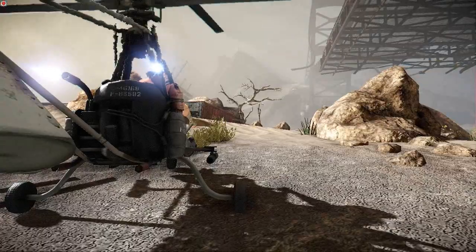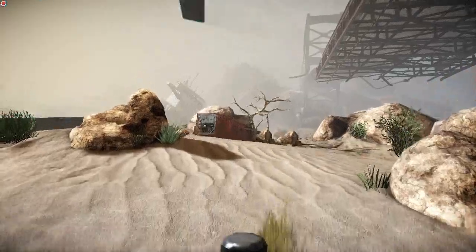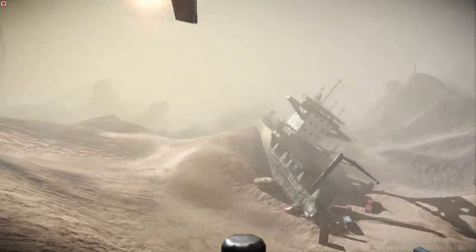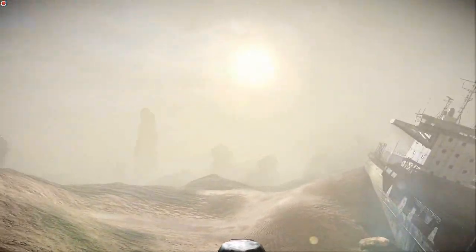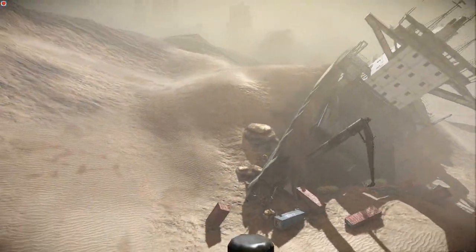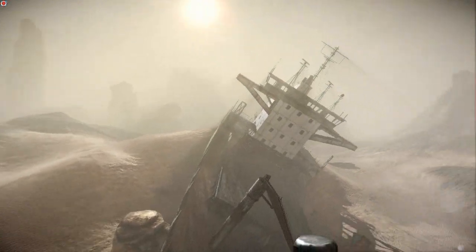The Gyrocopter has pretty unique abilities. It flies very much like a real helicopter. When pitching the mouse forward, it moves forward. When pitching the mouse back, it moves back. You can roll to the right and left, as well as use your A and D hotkeys to turn you left and right.